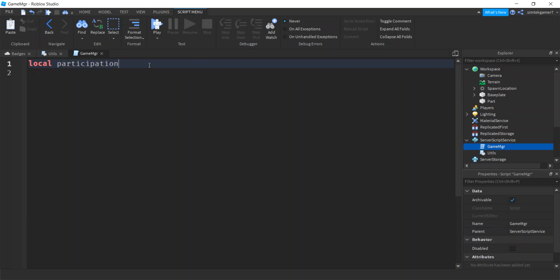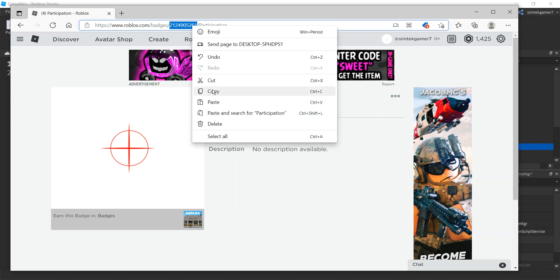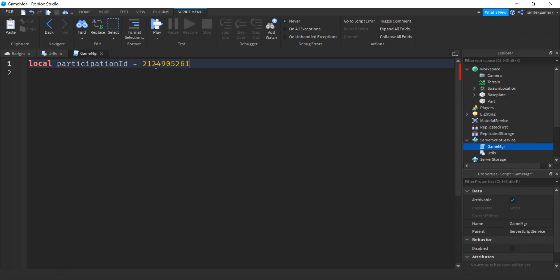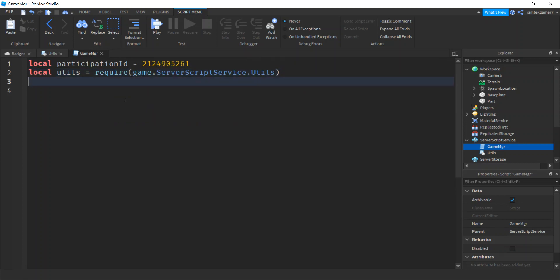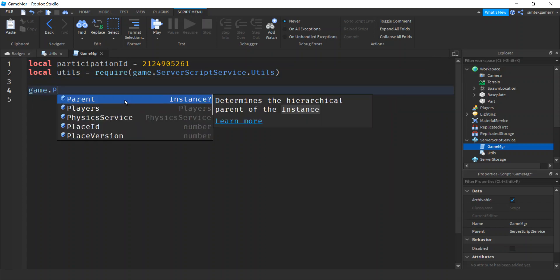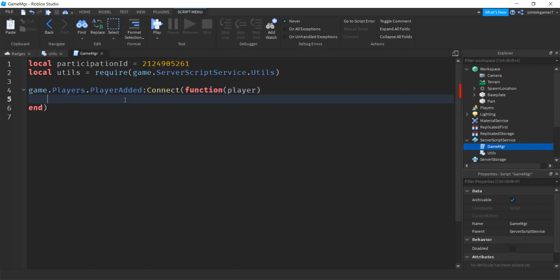Go back to the website — the badge ID number is right there in the URL. Copy it without the slash. Paste it as our participation ID variable. Then require the utils ModuleScript: local utils = require(game.ServerScriptService.utils). Set up the player added event: game.Players.PlayerAdded:Connect(function(player) — whenever the PlayerAdded event fires, the player gets passed in.